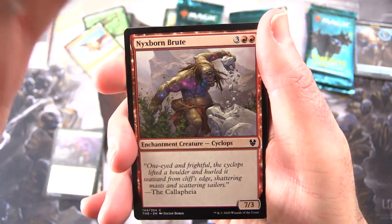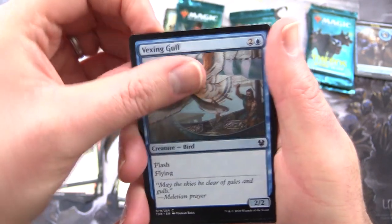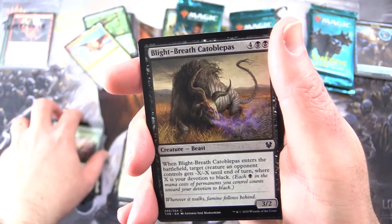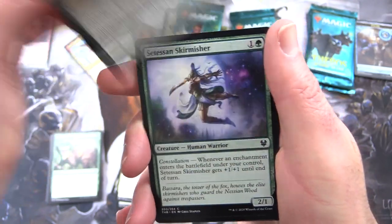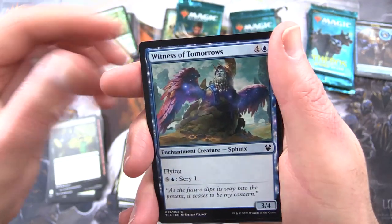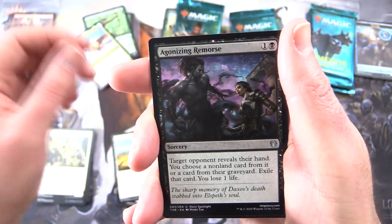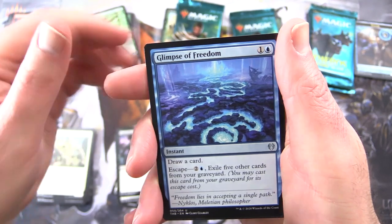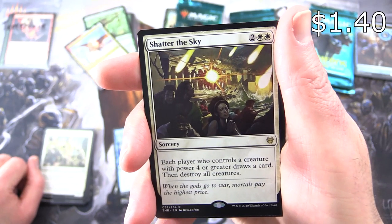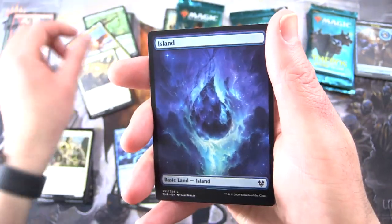Hopefully we can beat that. We have Nixborne Brute, Sentinel's Eyes, Vexing Gull, Gift of Strength, with quite possibly the strangest creature I've seen in the last five minutes — Blight Breath Ketobal Pass — Satessan Skirmisher, Eros's Blessing, Farika's Libation, Witness of Tomorrow's, Rumbling Sentry. Uncommons: Zalced of Life's Bounty, Agonizing Remorse, Glimpse of Freedom. And the rare is Shatter the Sky — Sorcery for four: each player who controls a creature with power four or greater draws a card, then destroy all creatures. Nice board wiper there. An Island and Human Soldier token.